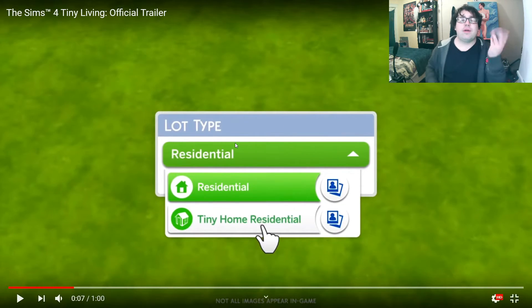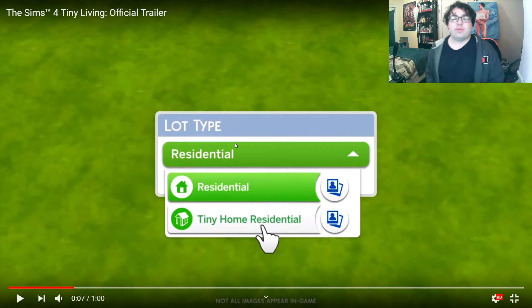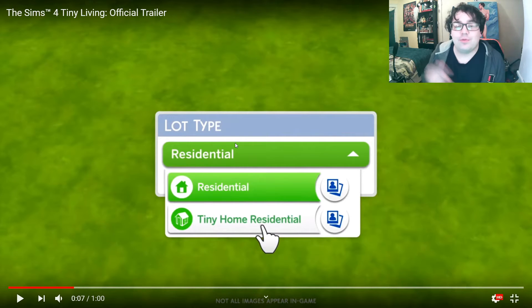So this is cool. As you know, we have many different lot types, from residential to spa, depending on all the different packs you have. Here we're getting a new one called Tiny Home Residential. And as we go through the trailer, you kind of find out what that means.